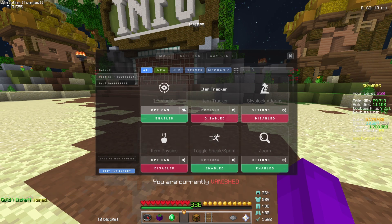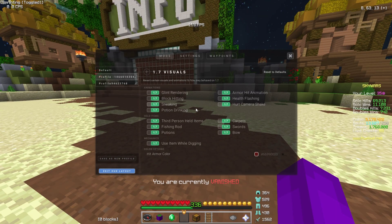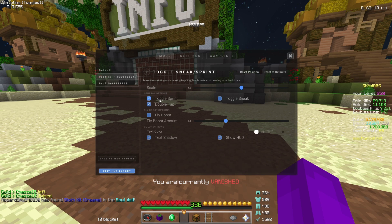So this is my visuals — this is all I have in there. The hit armor color is just dark red. I have everything on here. For toggle sneak and sprint, I only have toggle sprint on.